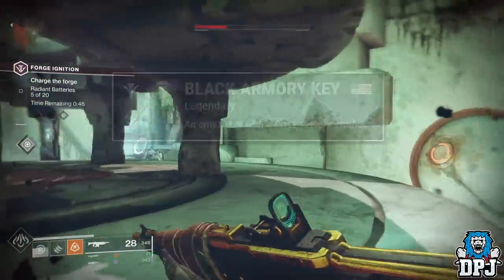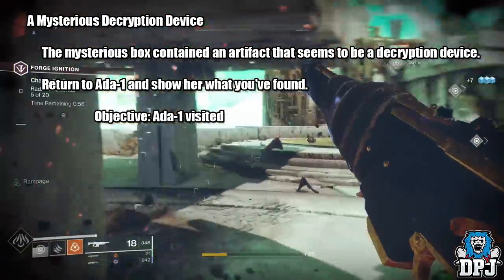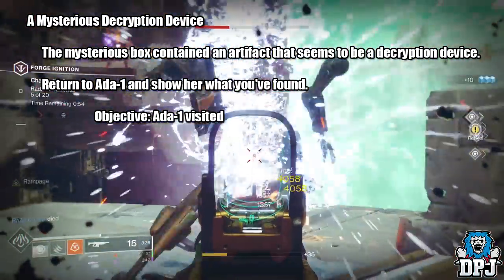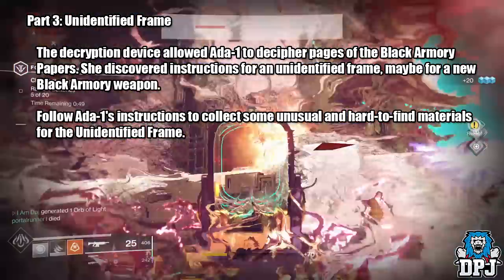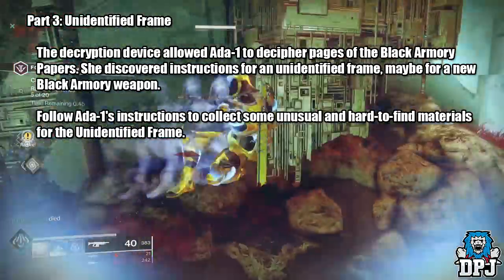Within the Mysterious Box, the quest continues. Inside is a Mysterious Decryption Device — an artifact that seems to be a decryption device. Return to Ada-1 to show her what you have found. The decryption device allowed Ada-1 to decipher pages of the Black Armory papers. She has received instructions for an unidentified frame — maybe a new Black Armory weapon.